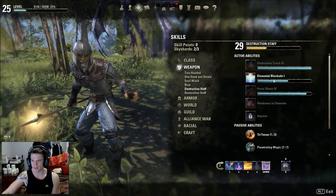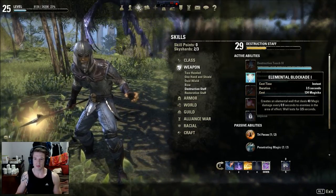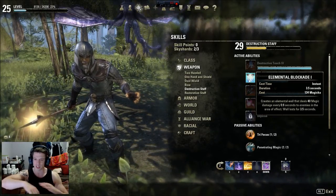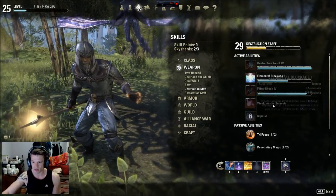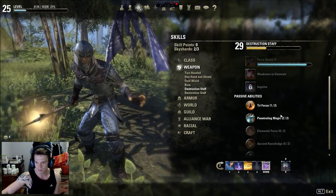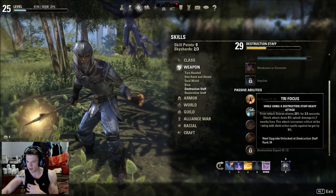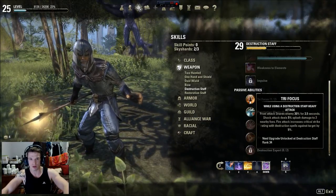From the Destruction Staff, the only skill I'm using is Elemental Blockade. The reason for the Blockade over the exploding version is that it lasts longer, has a much wider spread, and when people are trapped it constantly deals heavy damage in a wide area. You can just spam it while they're stuck in one place getting constant ticks, and when they're walking toward you there's a huge carpet of fire death no matter where they walk.